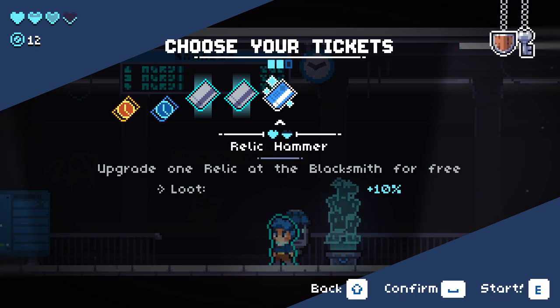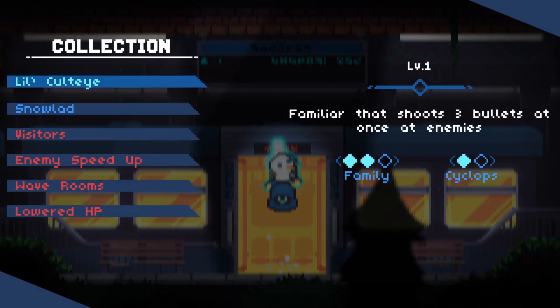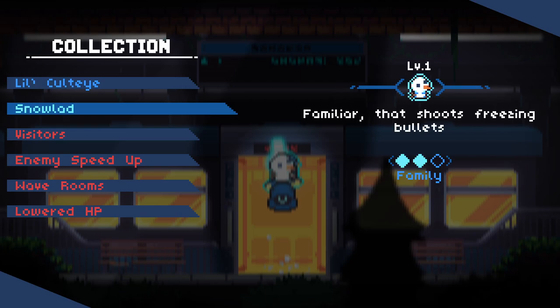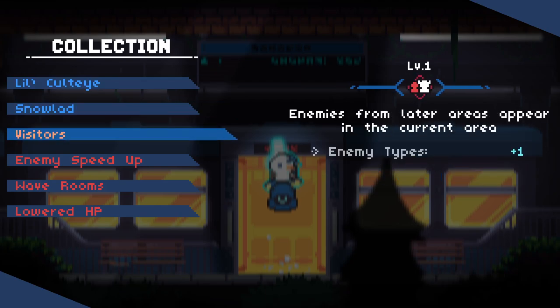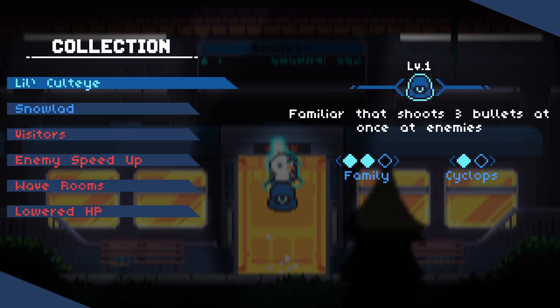Our shield is pretty good as well. We've got 'upgrade one relic at the blacksmith for free' and loot plus 10%. We started with two family items - trying to go for a synergy. We've got the Snow Lad, a familiar that shoots freezing bullets, and another familiar that shoots three bullets at enemies.